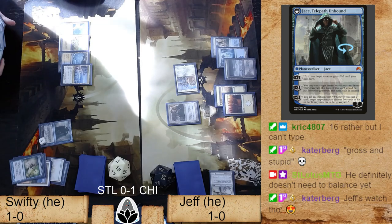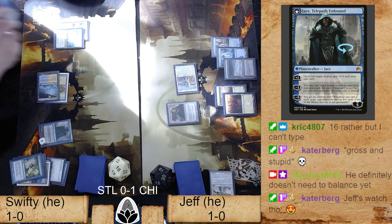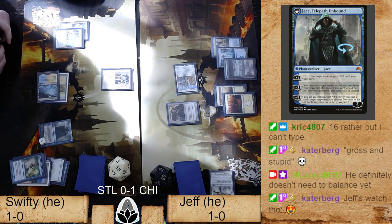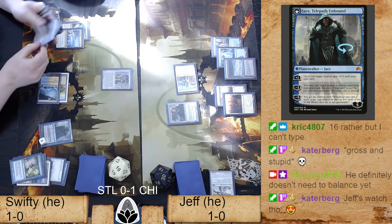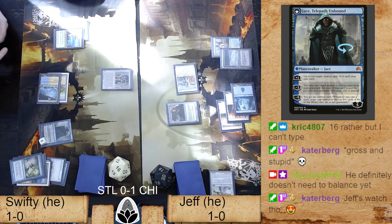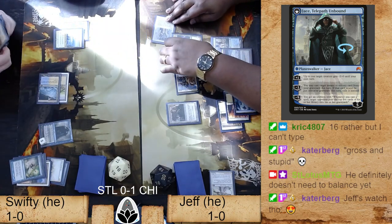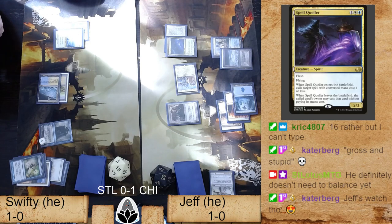Here's the problem with delaying that choice: Jeff has fewer cards in hand than him. Swifty ticked down — okay, there we go. I think you have to do it because you don't want to let Jeff go to another turn where he can sack Ranger-Captain of Eos to silence you and then potentially combo off. Swifty flipped a Supreme Verdict — that's what we'd call him. A peeled Supreme Verdict in the main deck is a nice-looking card.